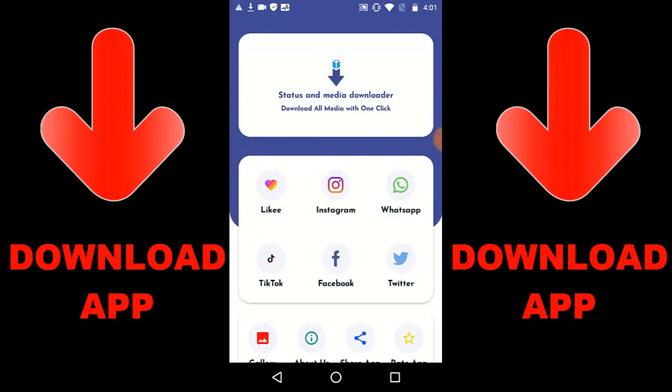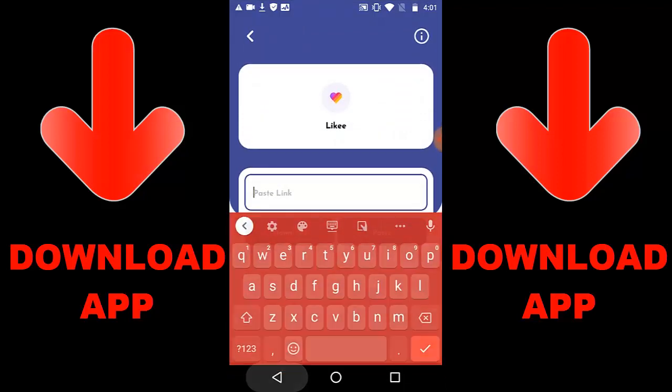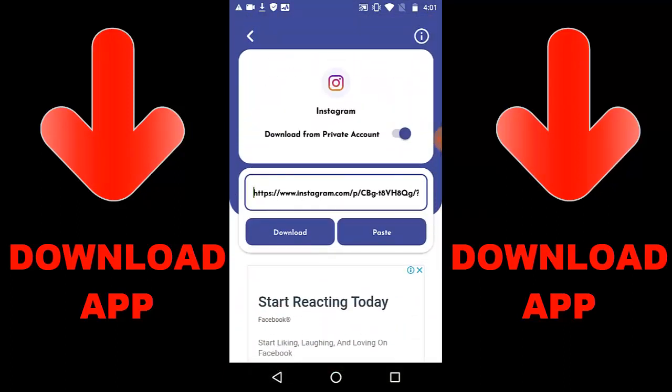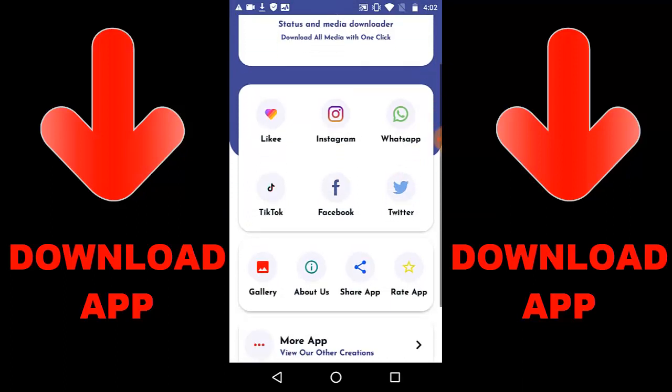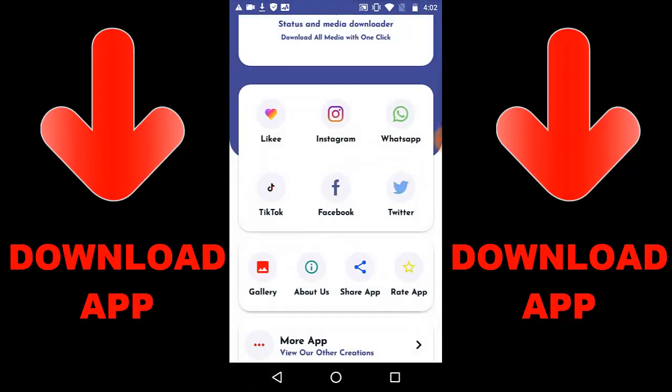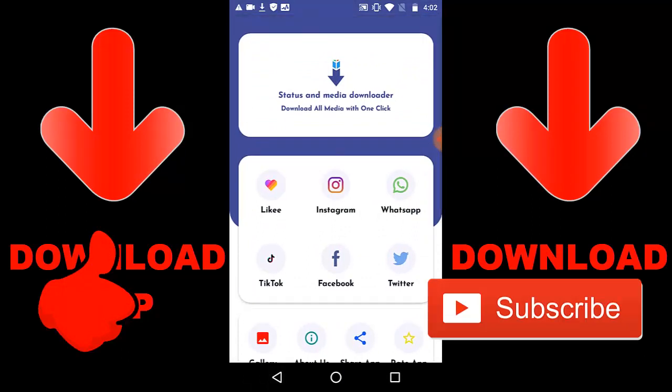Alright guys, check out this new trending app called Status and Media Downloader. You can download all media with one click — Likee, Instagram, WhatsApp, TikTok, Facebook, and Twitter videos or images with just one click. Get a link, paste the link in the app, and press download. Once you're done downloading, go to your gallery to check everything you downloaded. Get the app link from the description below or search Google Play for 'Status and Media Downloader.'